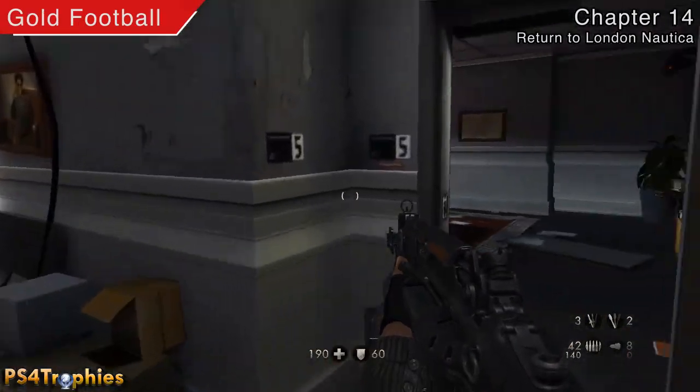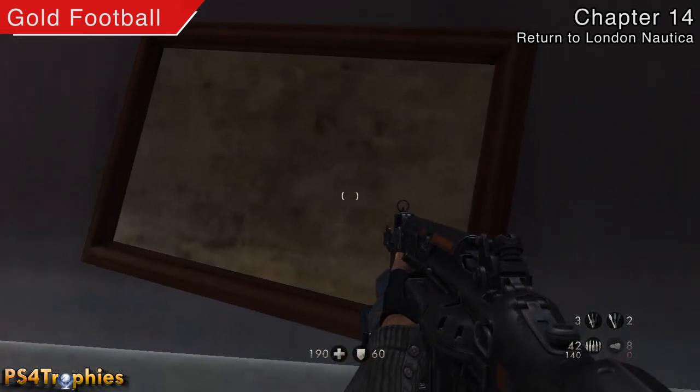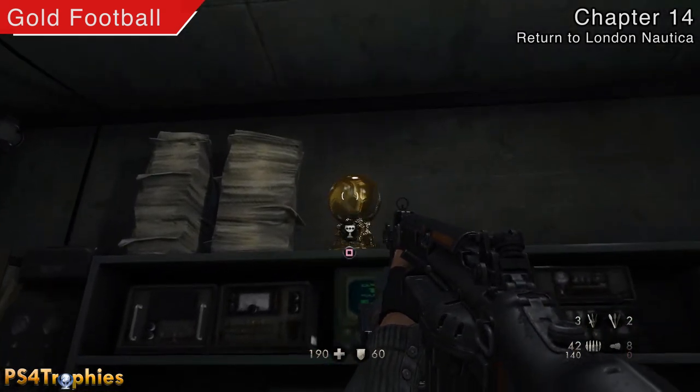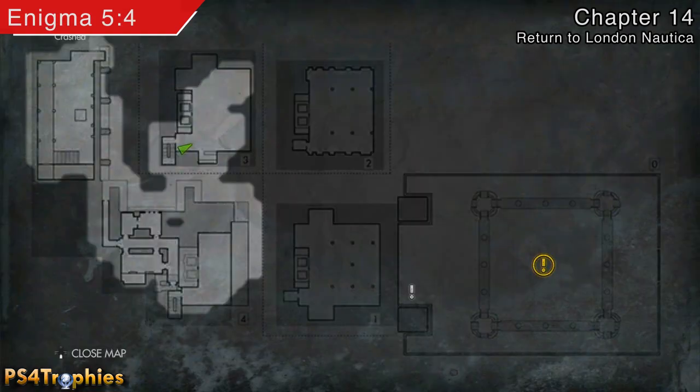The gold football is going to be behind this secret hidden wall. What you need to do is turn this painting — or what used to be a painting — and there's the gold football right up there. For you Americans, that is a soccer ball — though I say 'you Americans' as if I'm not one as well.